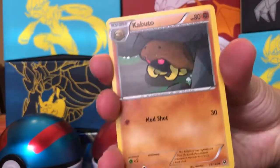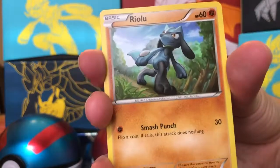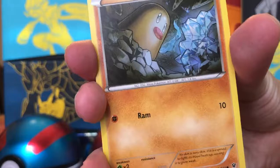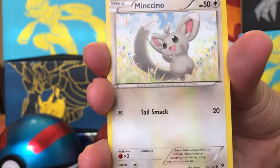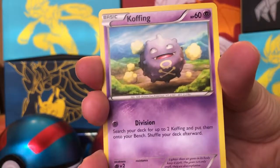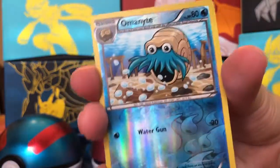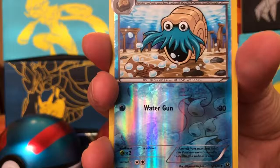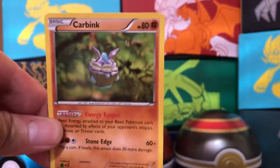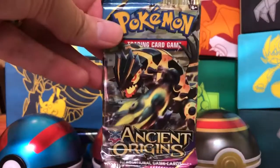Little C, we have a Wormadam, a Kabuto, a Lowrid, Riolu, Diglett, Meowth. I don't break it before a GX. Coughing. Volbeat. Reverse Holo Omanyte. And the rare is a Carbink — non-holographic rare. We still have two more packs. That's right, Little C, it's okay. We still have two packs to go.